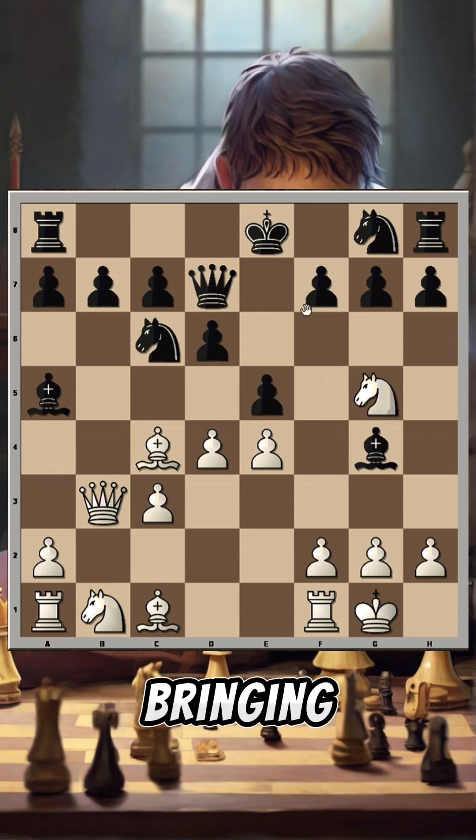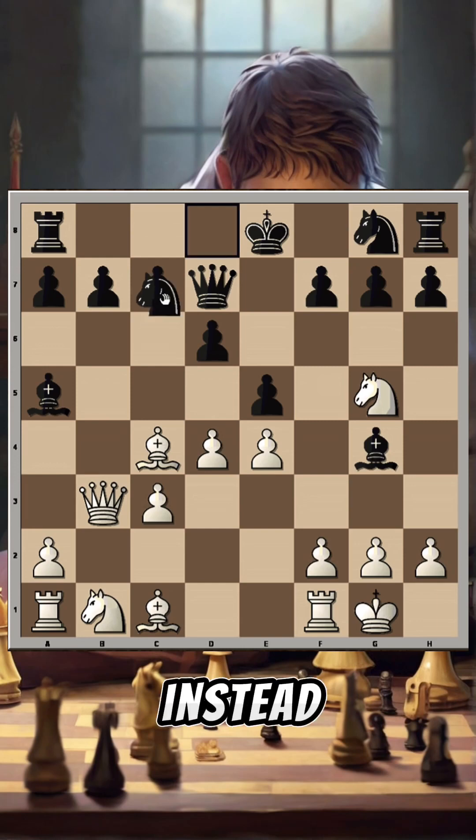Queen comes to the rescue and then knight g5 is played — white is bringing more attackers to f7. In this position the best move would be to play knight to h6, but instead black played knight to d8.